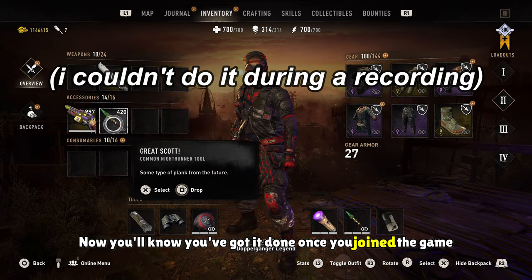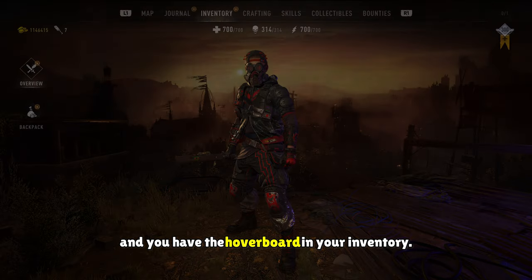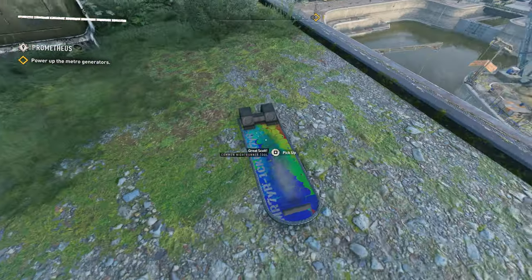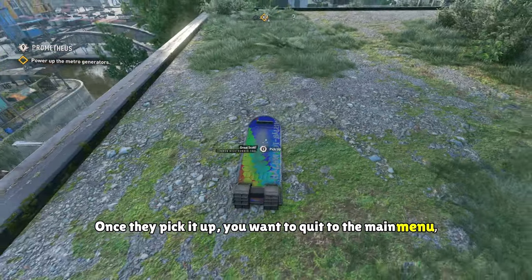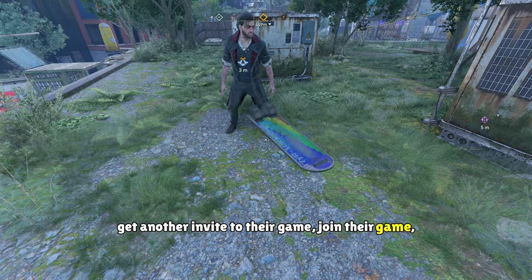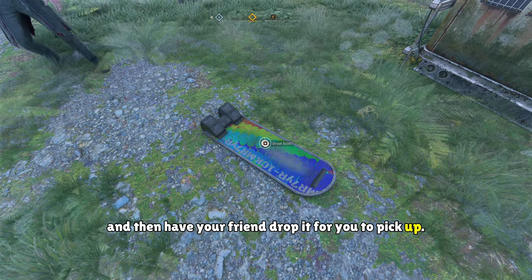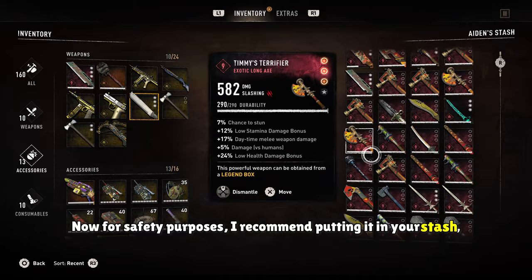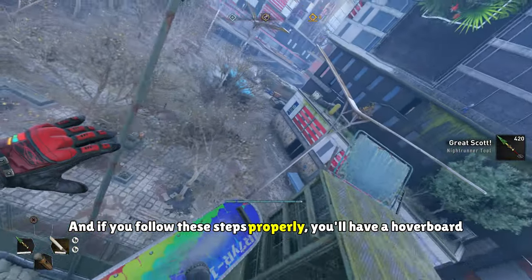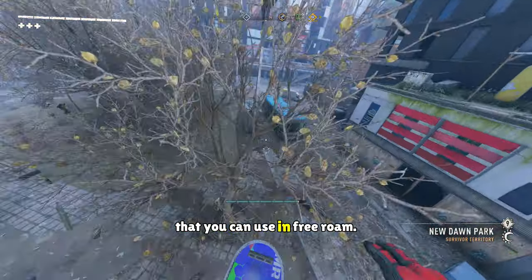You'll know you've got it done once you've joined the game and you have the hoverboard in your inventory. The next step: you need to drop it for your friend to pick up. Once they pick it up, you want to quit to the main menu, get another invite to their game, join their game, and then have your friend drop it for you to pick up. For safety purposes, I recommend putting it in your stash, then going back to the menu, and then getting back into your own game. And if you follow these steps properly, you'll have a hoverboard that you can use in free roam.